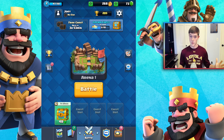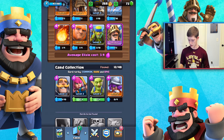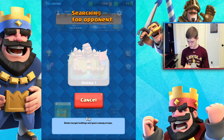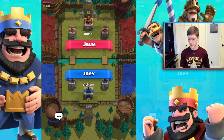We got a golden chest — going to start unlocking it. Eight hours is a long time but we can handle it. Let's review the game later and jump into another battle. Deck is looking pretty solid. Things got a little sticky in there but we're in goblin stadium arena one now.